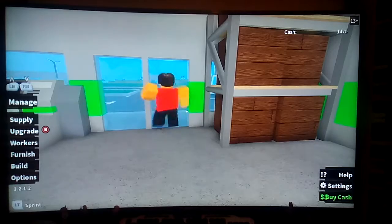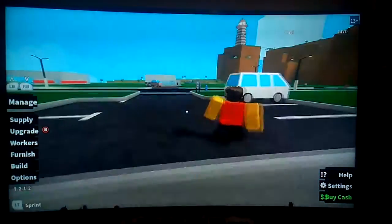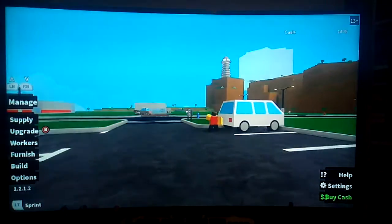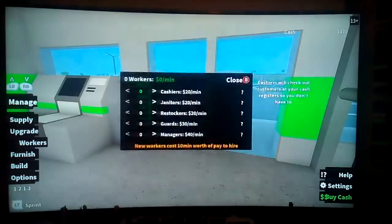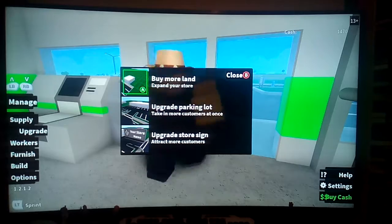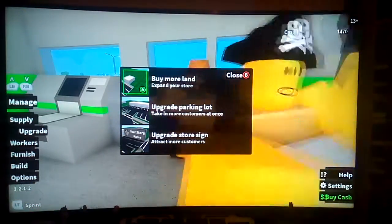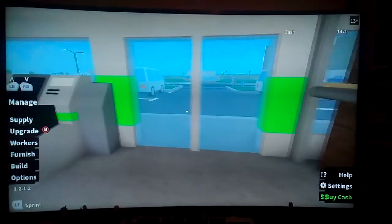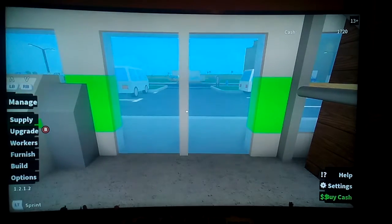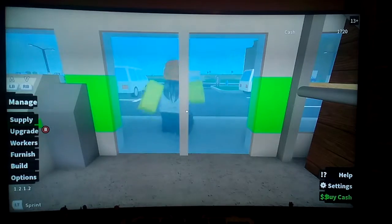So basically, that's that tutorial done. I'm only showing you the car park and the sign in this episode. In the next episode we are going to be buying and making land and making the shop bigger. I've been ItTheKillerMTKiller and this has been Shopping Simulator. I'll see you in the next one. Bye!